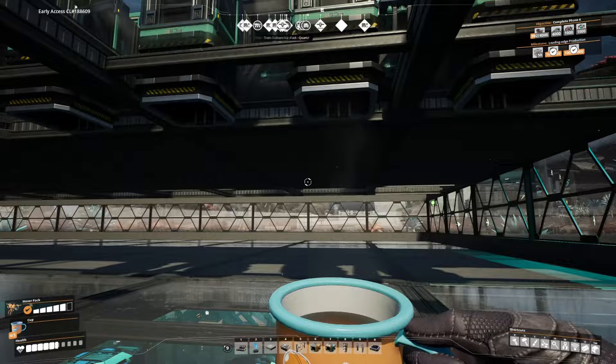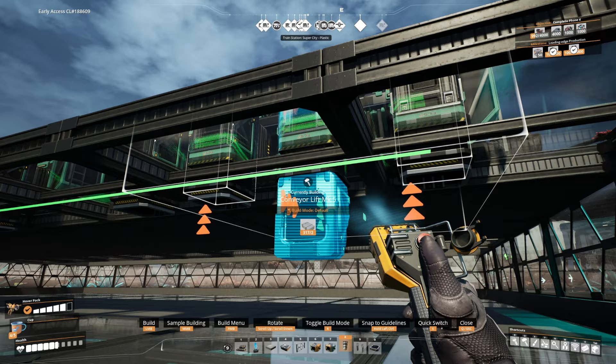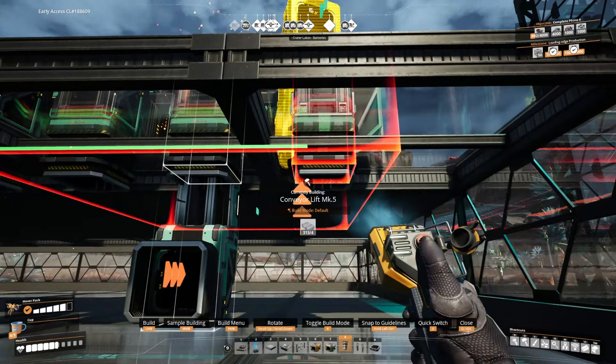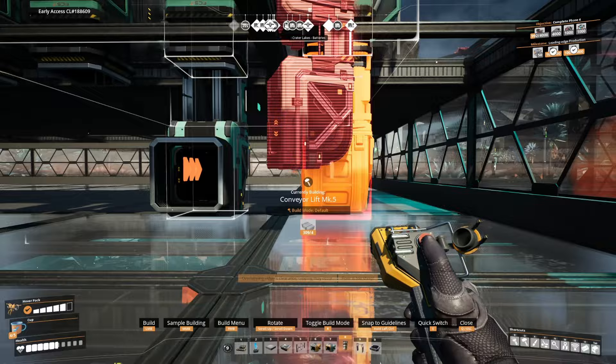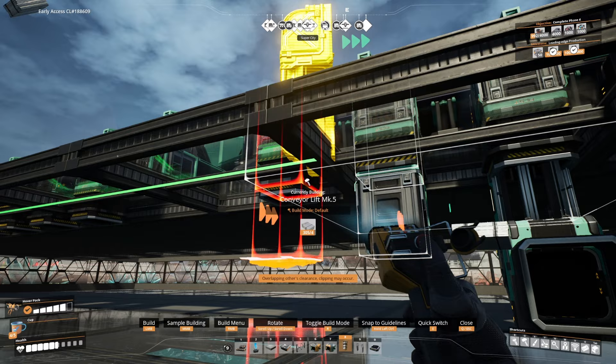That trick is going to be alternating the directions with which these lifts face. We're going to have this one face this way and go all the way down to the bottom level, this one face the other direction all the way to the bottom level, this one face the other direction but stay at that height, and then this one face this direction towards me as well. We'll do the same thing for each machine.